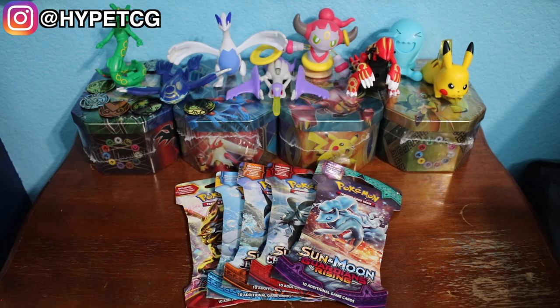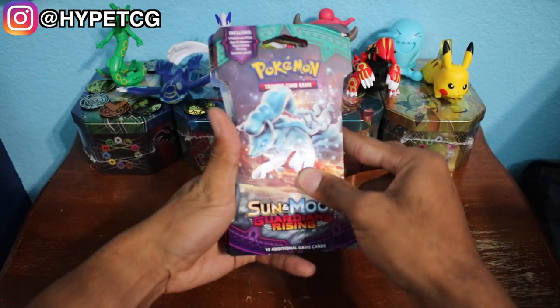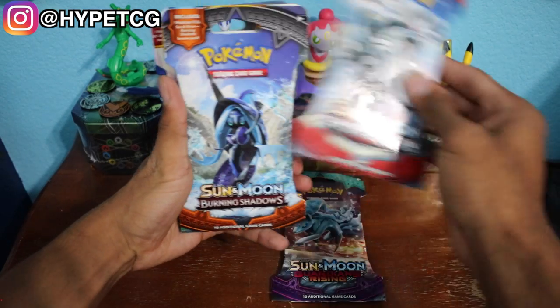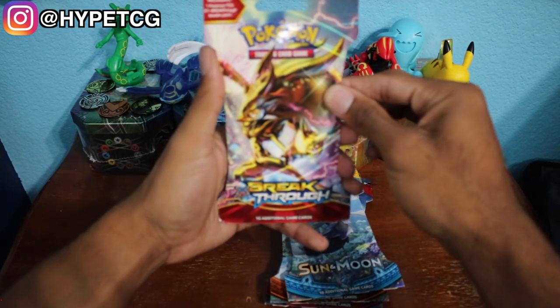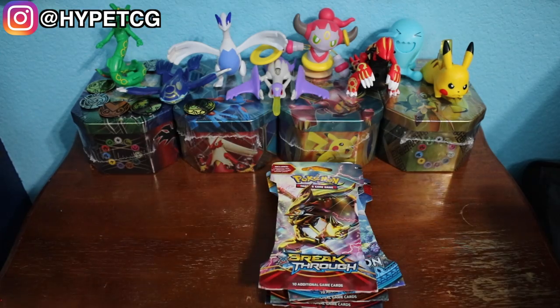What is going on guys, Hype TCG here, and in today's video we are going to be opening up five random booster packs. As you guys can see, we have a Sun and Moon Guardians Rising, a Sun and Moon Crimson Invasion, a Sun and Moon Burning Shadows, a Sun and Moon base set, and we have an XY Breakthrough right there. So let's go ahead and jump right into it.